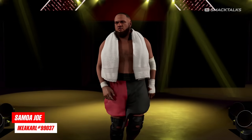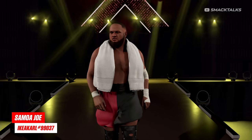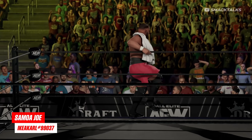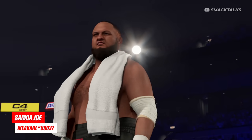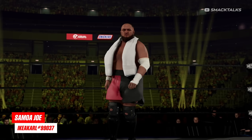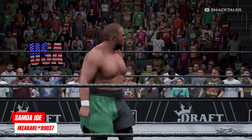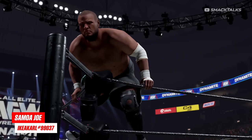Getting back to superstars, we have two really good creations from Ikea Carl, with the first seeing the return of Samoa Joe. Carl has released a modern Joe that sees him with a long beard. Also included is a more classic Joe in green and black, with a shaven head and a thinner beard.